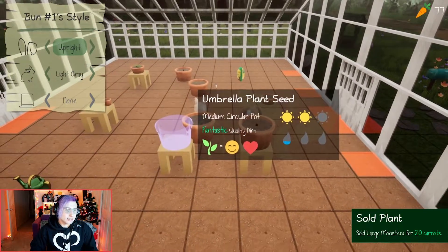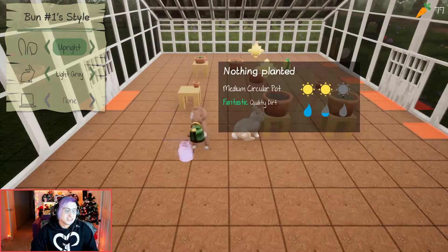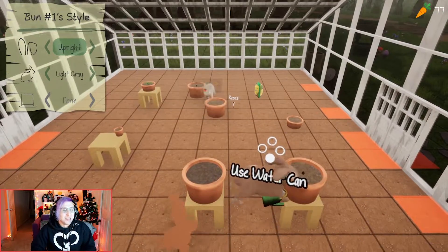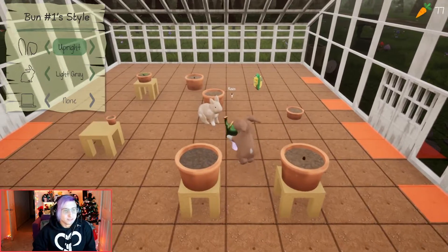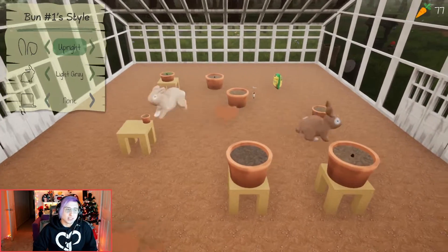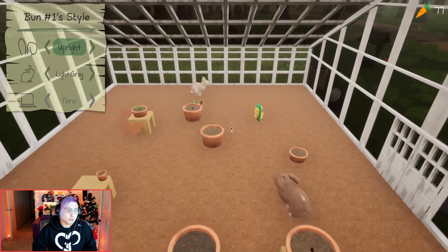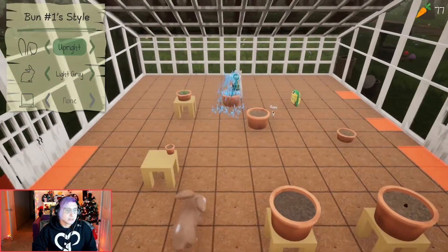You think carrots just grow on trees? They grow on the ground — it's different. Why are we growing plants to buy carrots? Maybe we can't grow carrots in this environment. People in real life do jobs that don't involve making their own food. Maybe we're just bunnies who are like: I don't like making food — we like flowers.